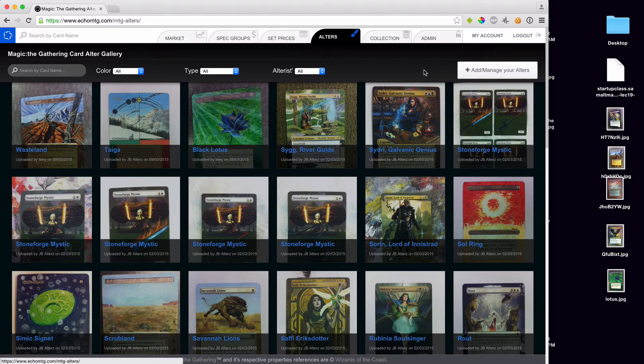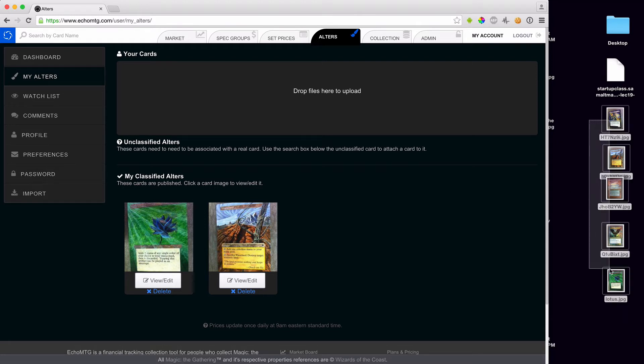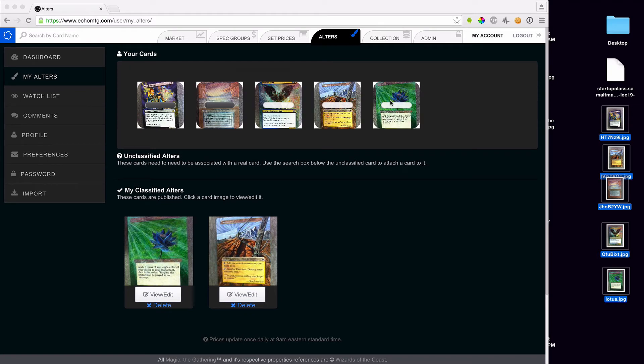I'm going to show you how to actually upload alters. When you're in the alters section, you have to log in — accounts are free. Then you click 'Add/Manage Alters' and it jumps you over into the My Account section. I have this on my desktop here, so I have a couple alters I'm just going to take and drop. It's a pretty sweet little setup. As they upload, they will pop up down here, and once they pop up you need to assign a card to them. I'll show you how that works once they're finished uploading.